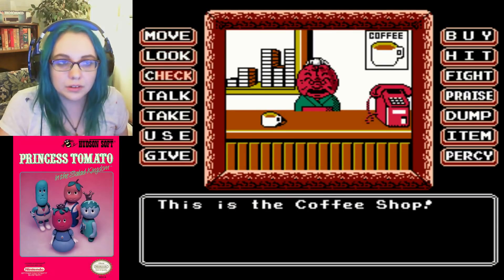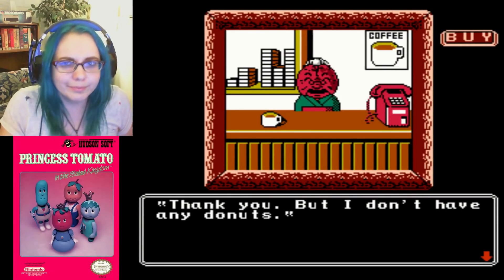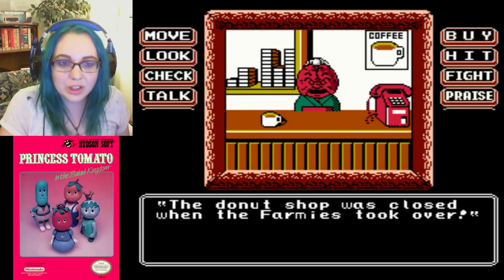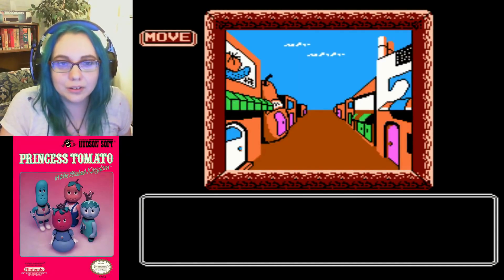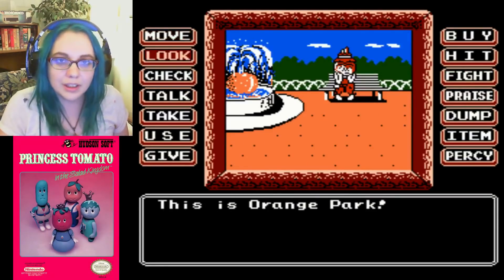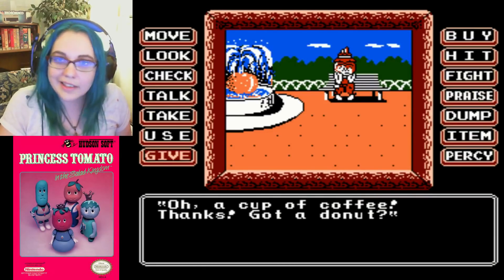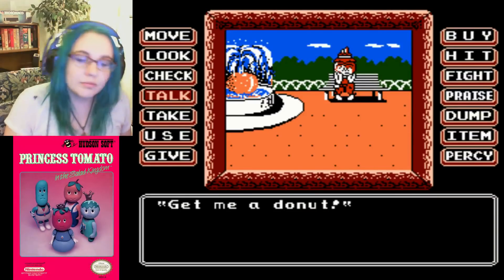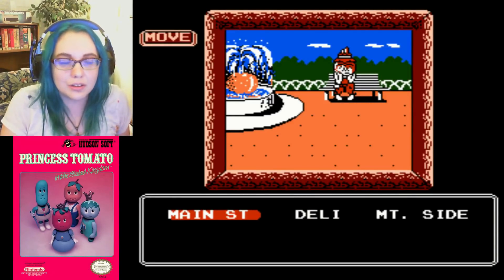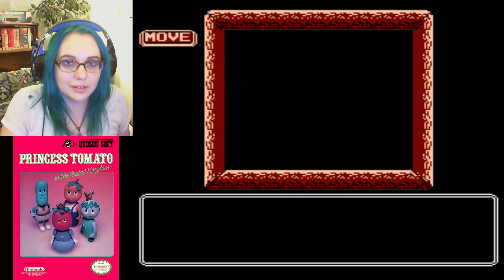Buy some coffee. But she doesn't have any donuts — the donut shop was closed when the Farmies took over. So we give the Garlic Wanderer his coffee, and he says: 'Got a donut? No? Give me a donut!' This guy's a dick. So now we have to get this dude a donut. He's yelling at us to give him a donut. This is leading somewhere.